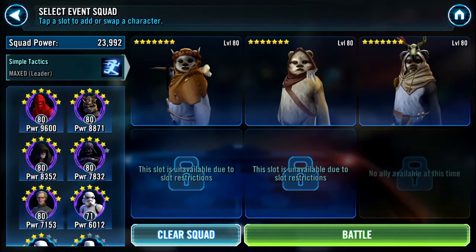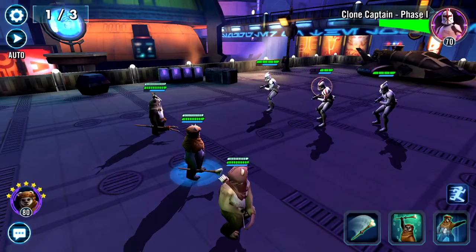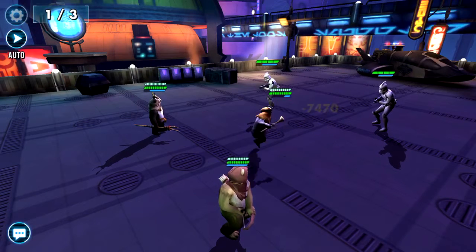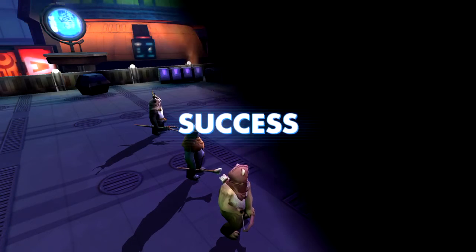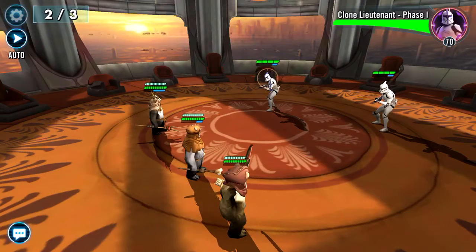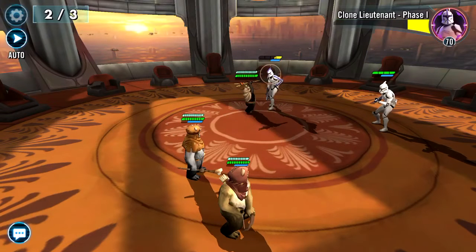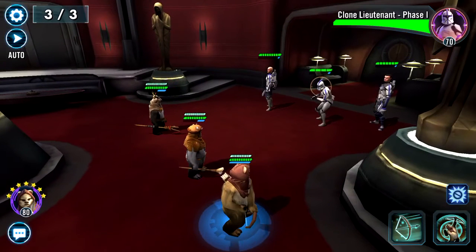We've got three parts to this battle. In stage one I've just been using their basic, but putting Chirper in as lead has given a slightly false representation because they actually hit harder on their basic because of what Chirper's leader ability brings to the table.